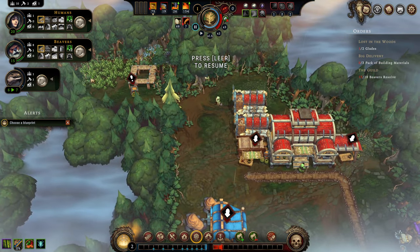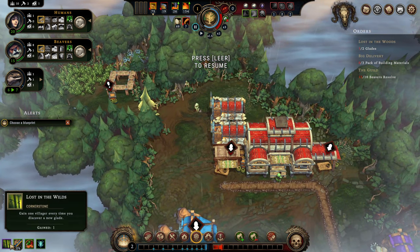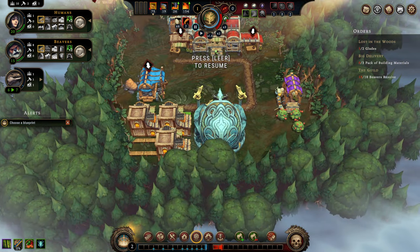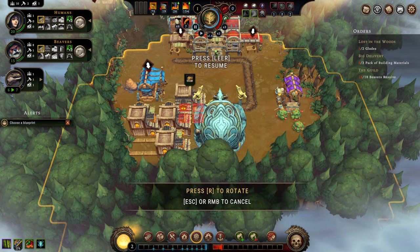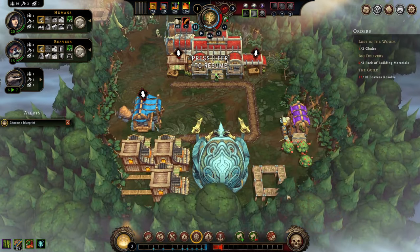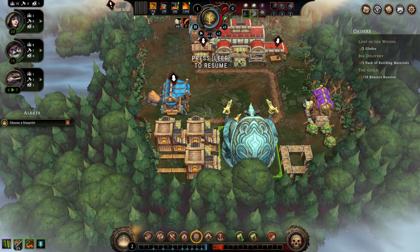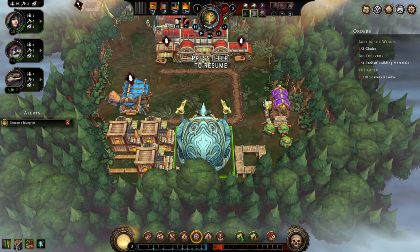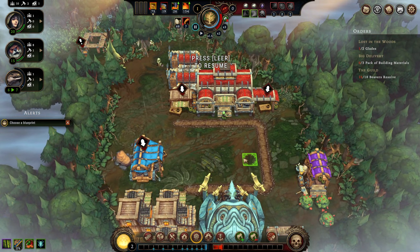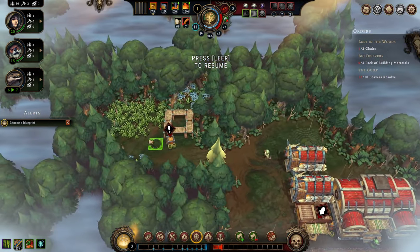Speaking of lizards, we just gained another villager because of the cornerstone we picked at the beginning of the game, and we have one homeless person. I press left shift over a house and place it down. A wise commenter pointed out that houses are not anything your people will path towards, so you don't need to connect them with a road network at all.